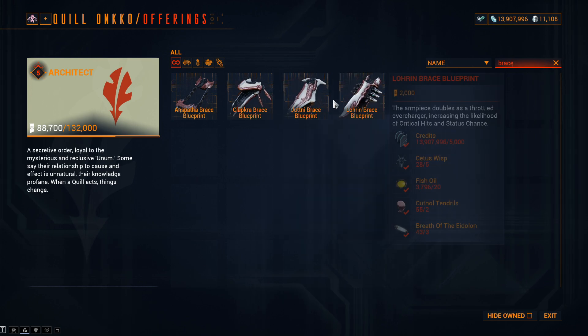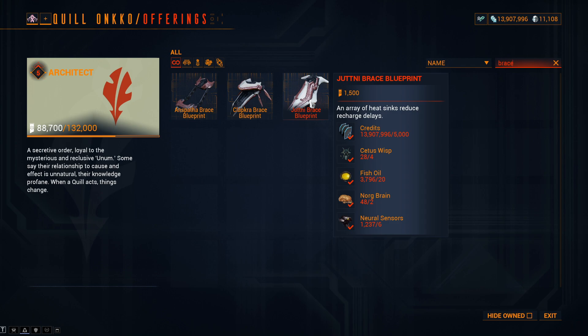For the Jutney: standing cost reduced from 5,000 to 1,500; Neurodes 10 to 6; Fish Oil 35 to 20; Norgbrain 3 to 2; and Cetus Wisp 15 to 4.